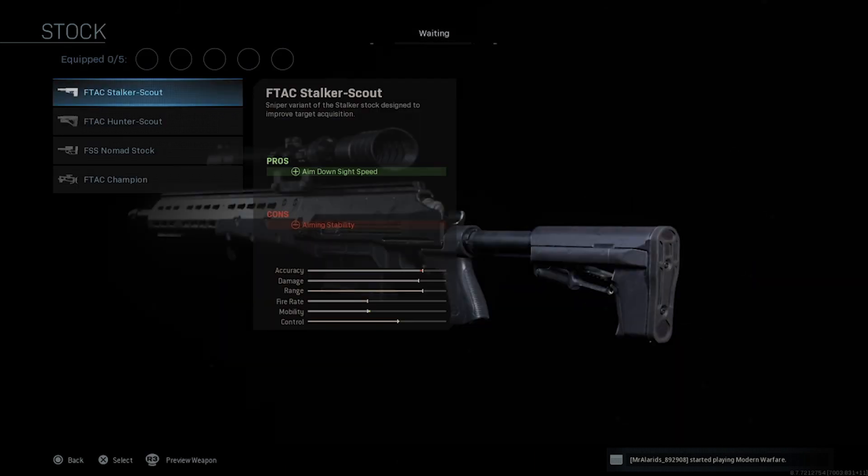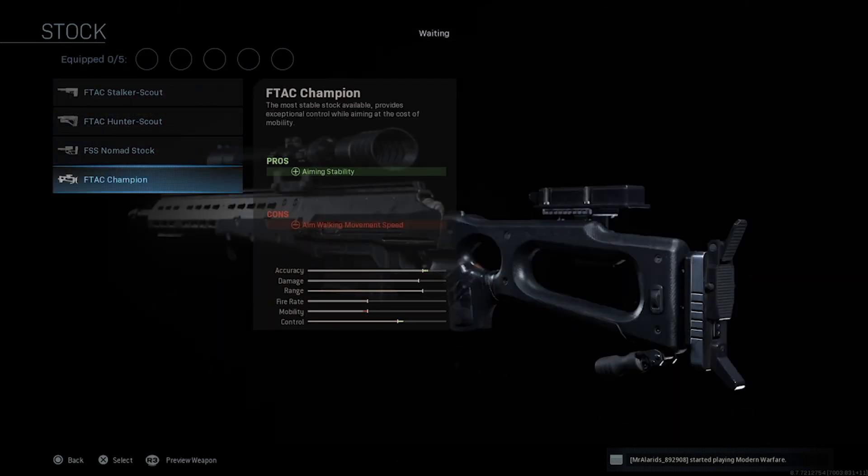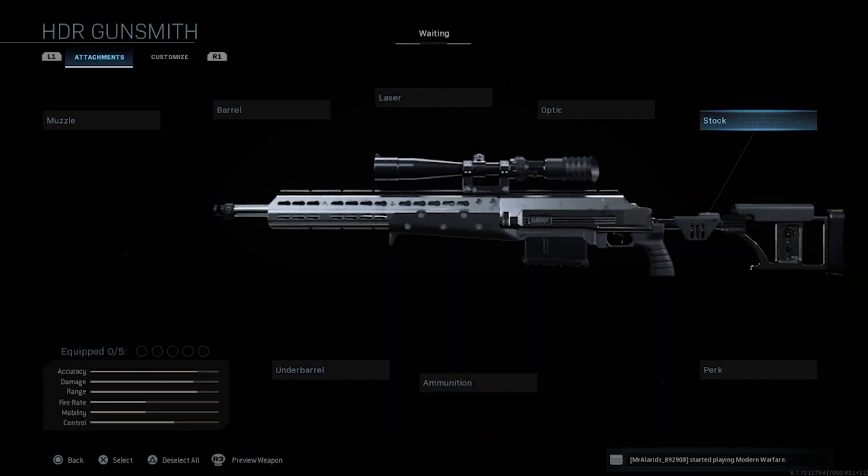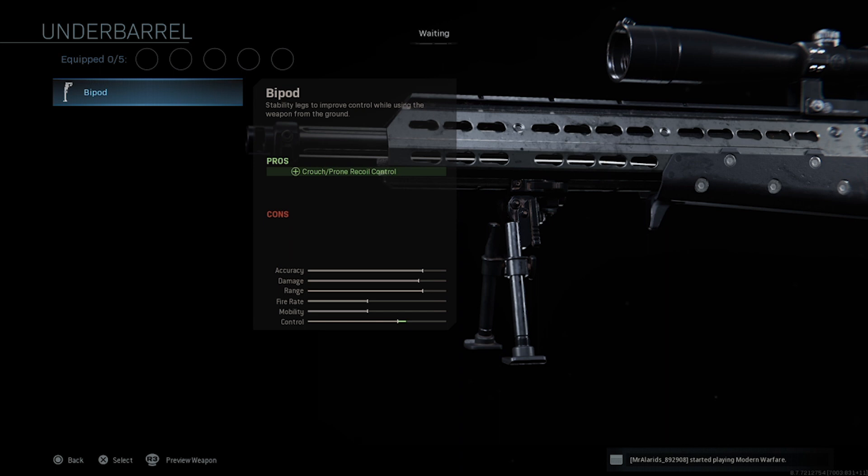For stocks, if you're quickscoping use the ADS speed stock. If you're sniping on Ground War specifically, use the F-Tac Champion. For lane holding on semi-large game modes, use the F-Tac Hunter Scout. The underbarrel bipod is a fantastic addition for Ground War — very low sway when crouched or prone — but for lane control or quickscoping, forget it unless you have nothing else unlocked.